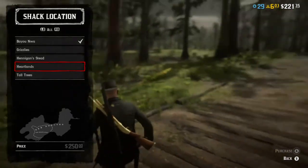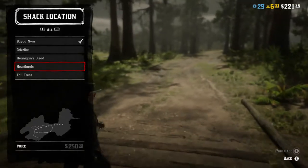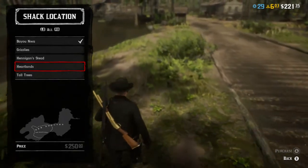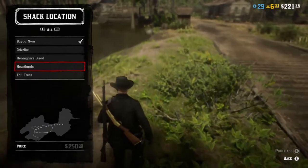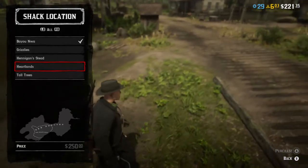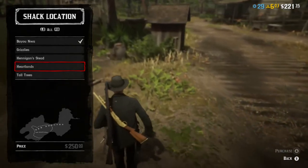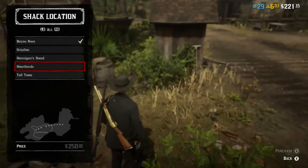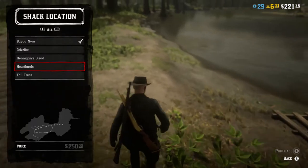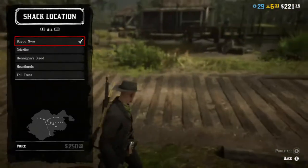Number two is the Heartlands, which boosts way up — I'd say a solid 7 or 7.5 out of 10. You're in the Heartlands so you can get a lot of animals for your camp, but you can also get certain resources like blackberries next to strawberries, raspberries, canned goods from nearby cities, and you're close to Emerald Ranch and Emerald Station.